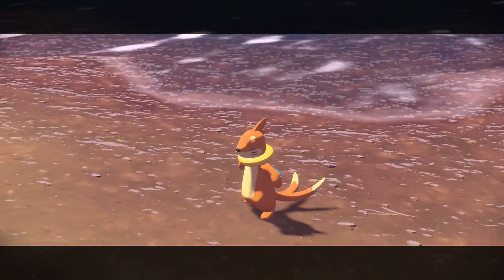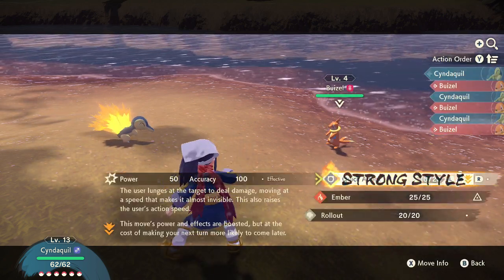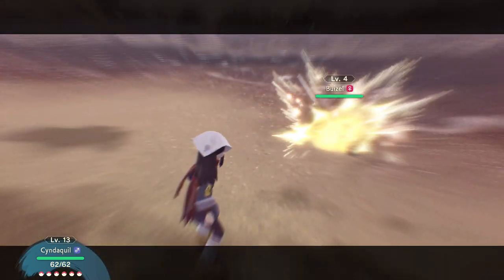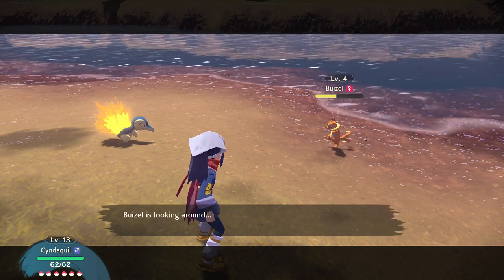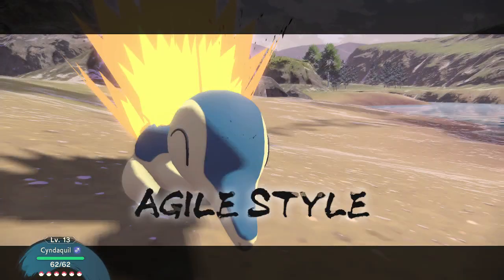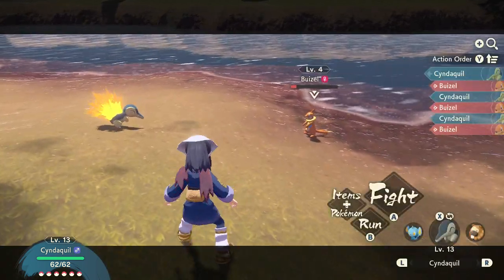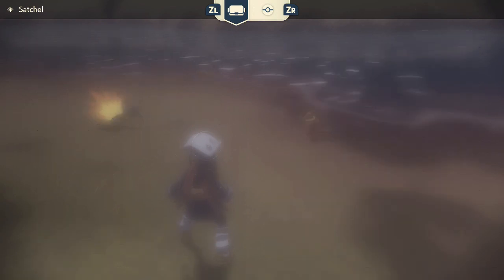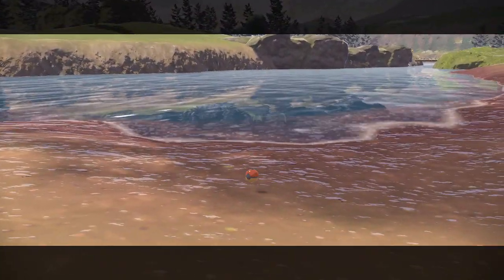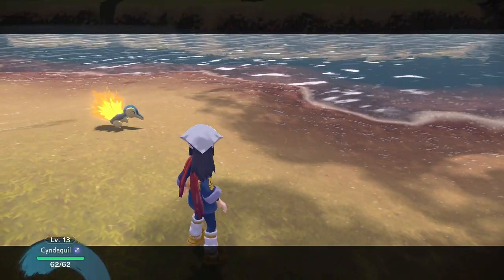Let's just fight that one — strong style Quick Attack. Time to see some more strong style moves; that deals a lot of damage. Agile style lets us move another time, meaning we can use items. We can also move during battle, and if we go too far we can just run away automatically, which is really good considering some alpha Pokemon are really really strong.